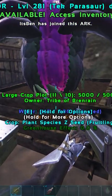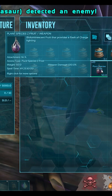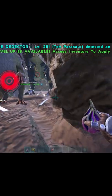You see how I have these Plant Z's right here? I'm going to grab some of these Plant Z's. These dudes showed up to our base with a Reaper King. You grab the Plant Z and you throw it at the Reaper King.